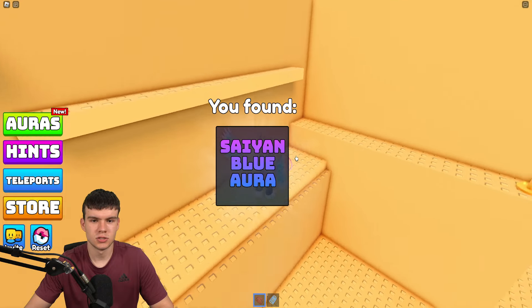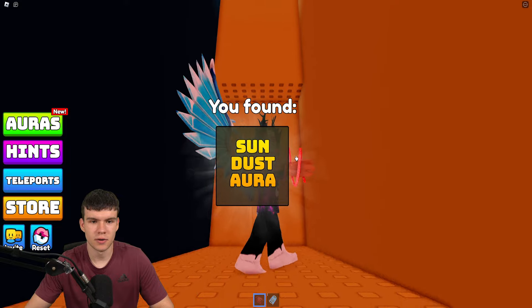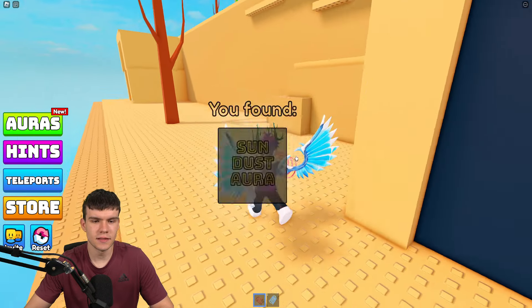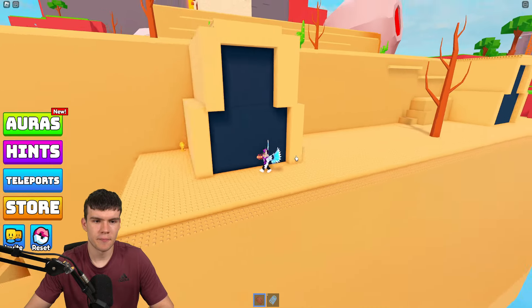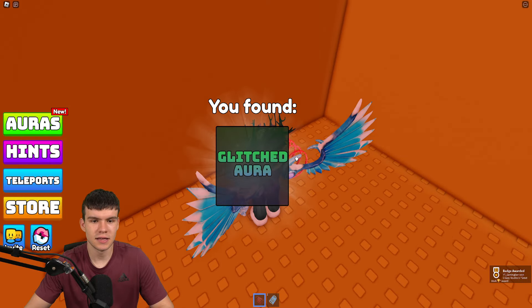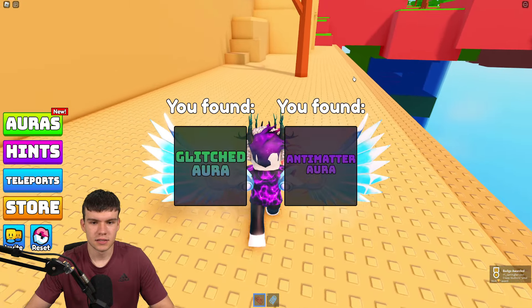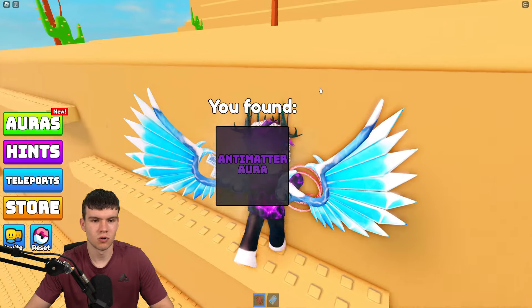Come over here down this bit — there's another aura, and one up there. Jump up here to get the sundest aura. There might be one inside these structures — yes, there's one down the side: the glitch aura. Inside there we have the antimatter aura. So far we've got 21 — very nice progress.